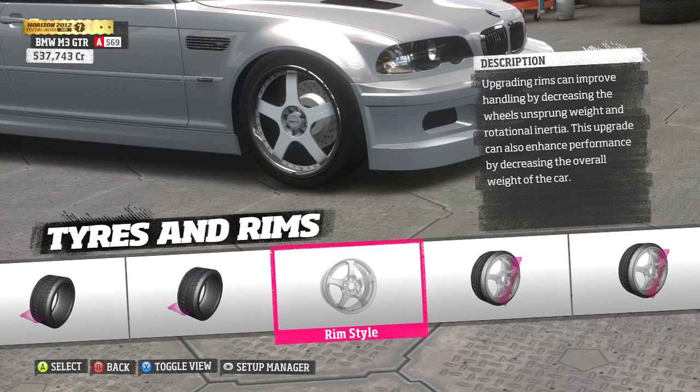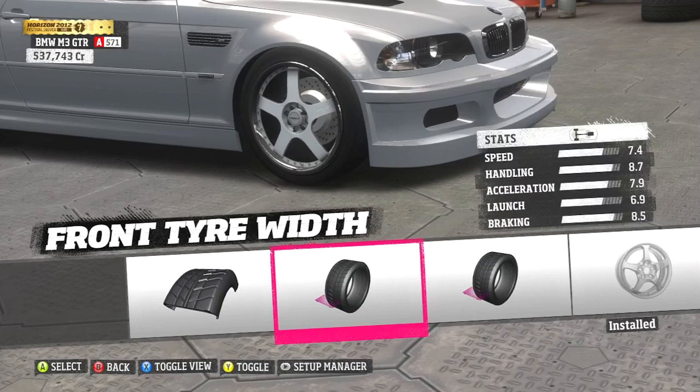However the inserts, like the spokes on the rims, they're actually not a chrome finish so typically you should be able to paint them, right? But obviously the game doesn't let you, so this little trick is a way to get round it.